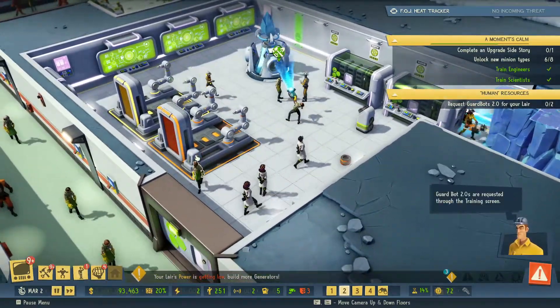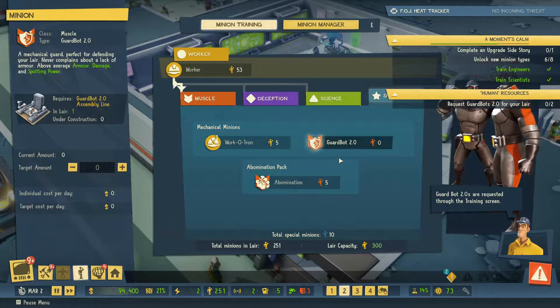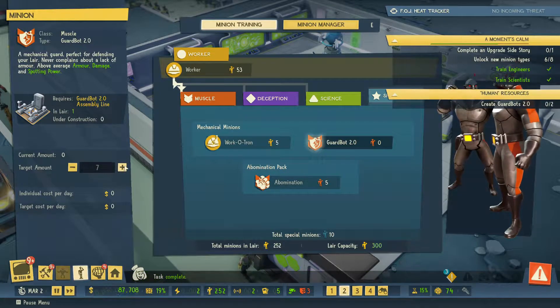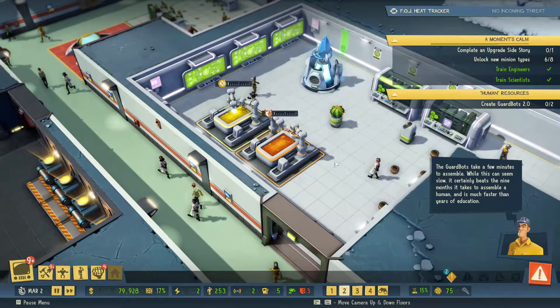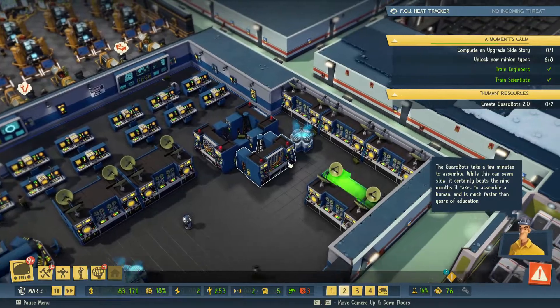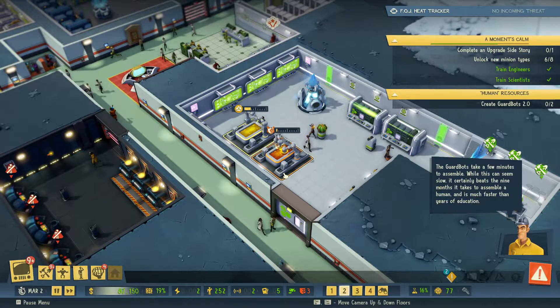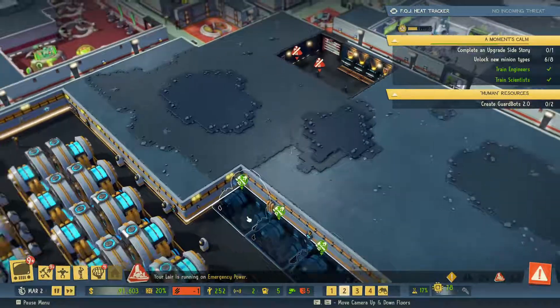Assembly line is in power - build more generators. Let's go back into our minions and look at what special minions we've got now. Guard bot 2.0 - a mechanical guard, perfect for defending your lair, never complains about lack of armor, above average armor, damage and spotting power. We'll go for 10 of them because they don't cost anything so we might as well make loads. I don't see why we wouldn't - unless I'm missing something.